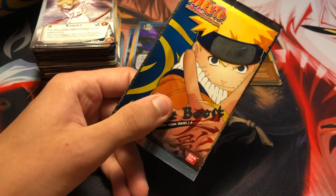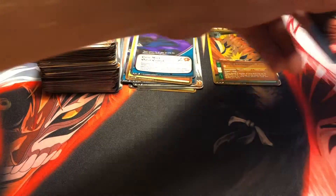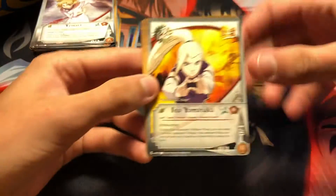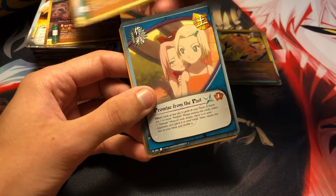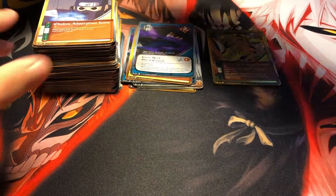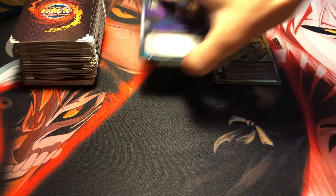All right, here's the last pack — can we pull a super rare? Let's see. Ino. Earth Style Dark Swamp, Mind Transfer Jutsu, Promise from the Past, and the last card is Chakra Absorption Jutsu. No rare in that last pack but it's okay — still got some good stuff. Let's take a look at our rares.